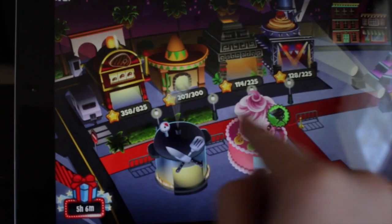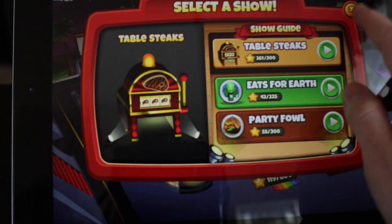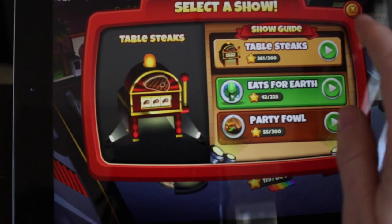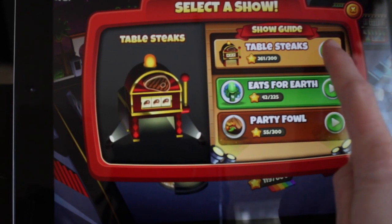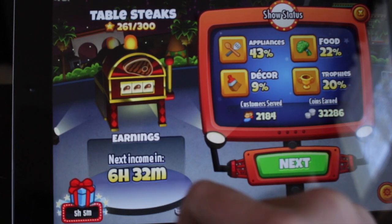Every 24 hours for each show, there will be a little money thing that pops up. All you have to do is hit it and it will give you the money. You can go into this level here and it will tell you — for example, six more hours until you get your next income.